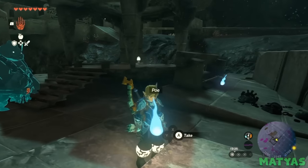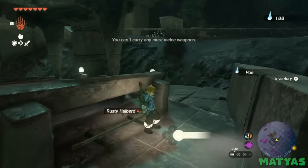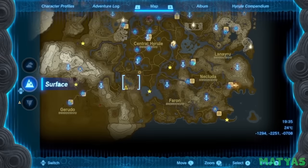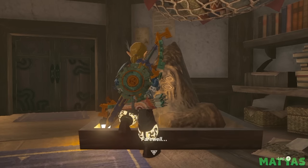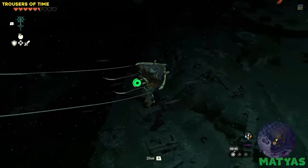If you don't know, poes are small glowing spirit orbs that can be found scattered around the depths. Poes you have collected can be traded at various bargainer statues for rewards like weapons and armor. You will need a lot of poes to unlock everything, so you should definitely pick up any that you see while traversing the depths.